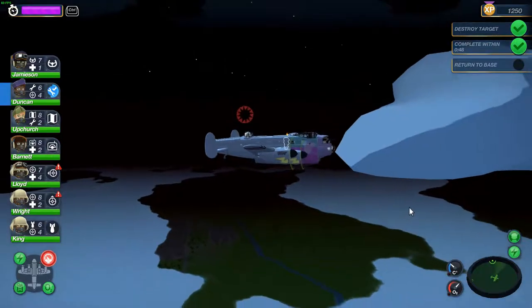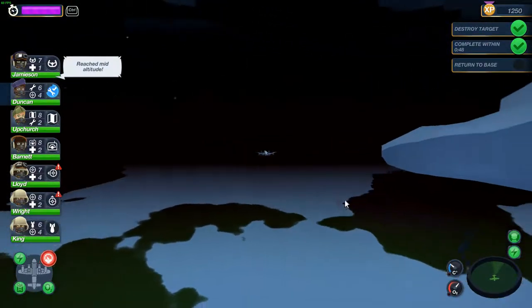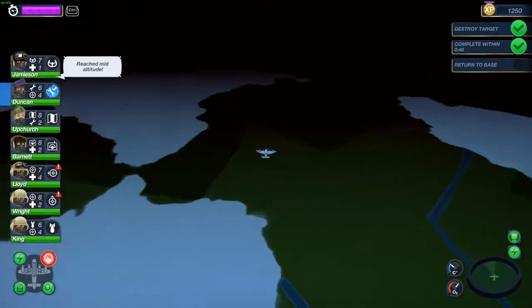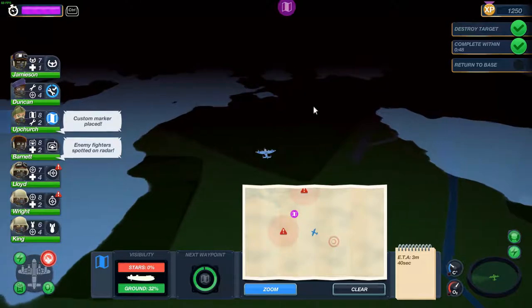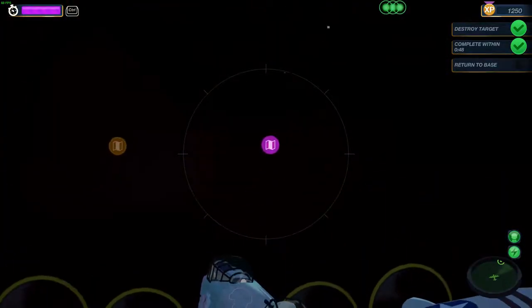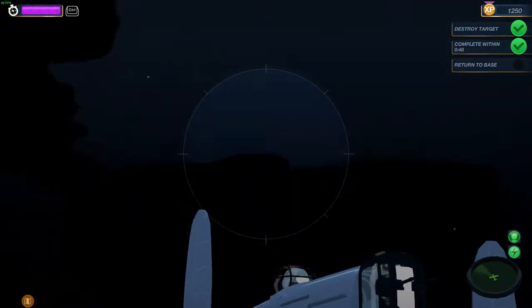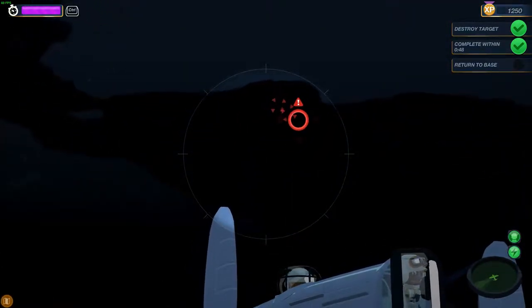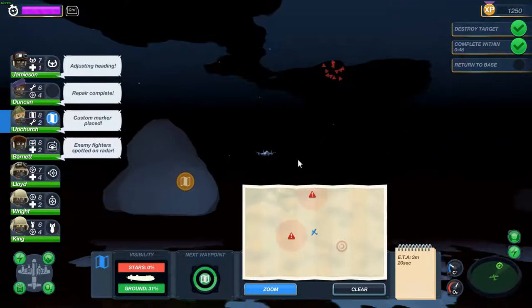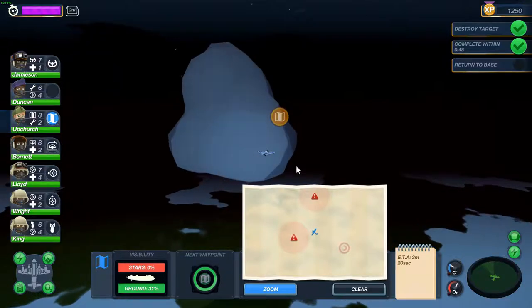I don't know what that is - looks like one hell of a big plane. Let's take a look at the map, let's go there. Should be around here somewhere - there they are. I thought it was a hard mission but it's pretty easy.